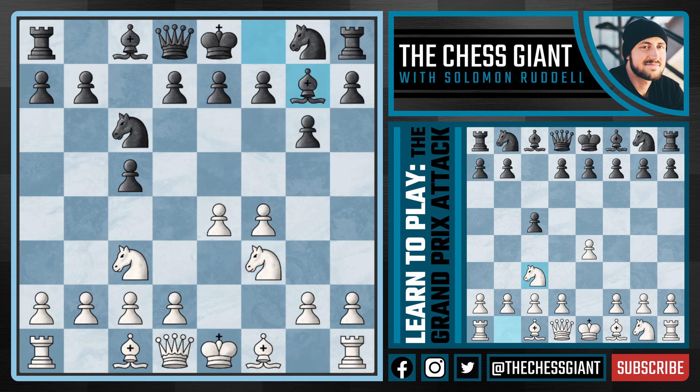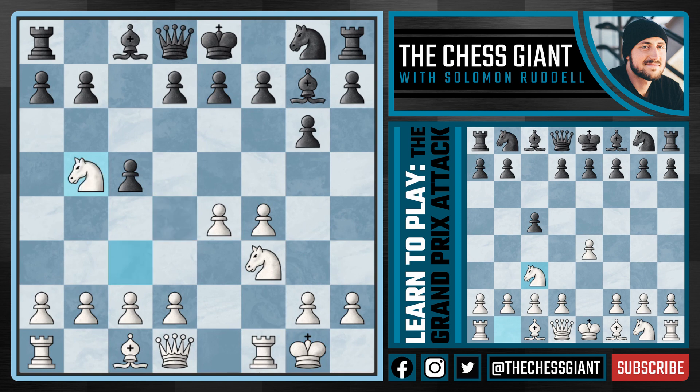Against Bishop G7, one of the main ideas of the Grand Prix attack is to purposely trade the Bishop on F1 for the Knight on C6. We would love to take that Knight and mess up black's pawn structure, but the best move for black here is Knight D4. We're not going to worry about taking it off the board but simply castle kingside, and against Knight takes B5 we take back with our Knight. Now black really does have three main options.